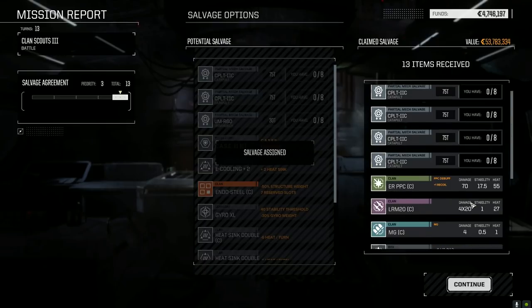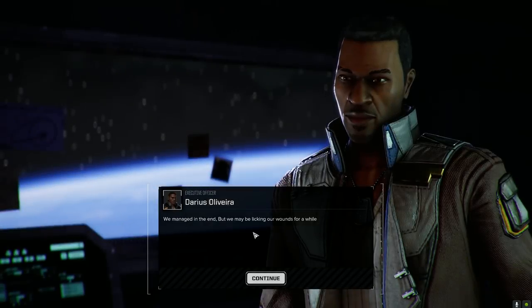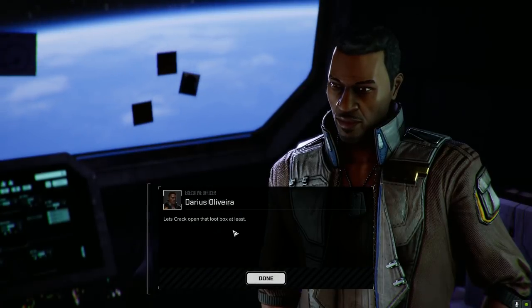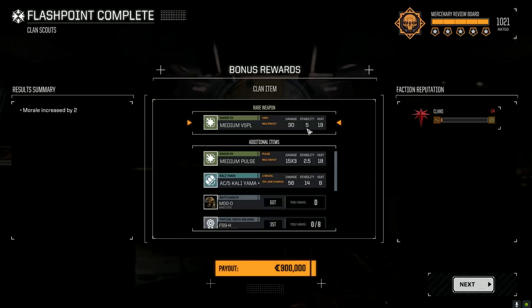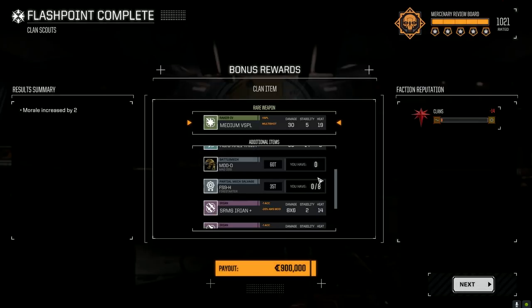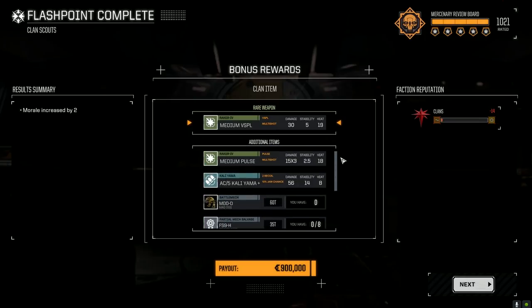I think that should be it. Let's crack open the loot box - we got the Orion, let's check it out. Medium VSPL - are you kidding me? A Mad Dog! Did I not just say I wanted one of those guys? That's like a Vulture, isn't it? That's a whole mech! And a Jenner - are you kidding me?! We got a piece of a Fire Starter too. I'll take that - 900,000 plus the Mad Dog. I can't believe it. Pair of ATM-12s, ER mediums, medium pulse lasers - pretty cool. The Jenner D we're just going to trash.